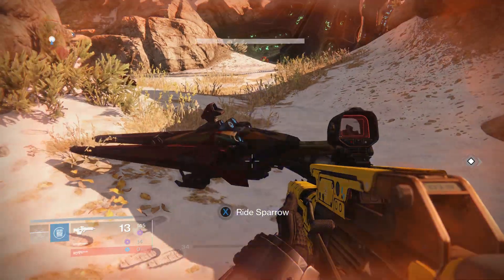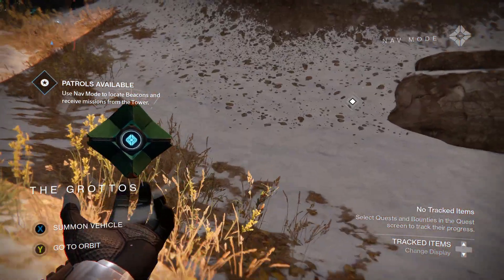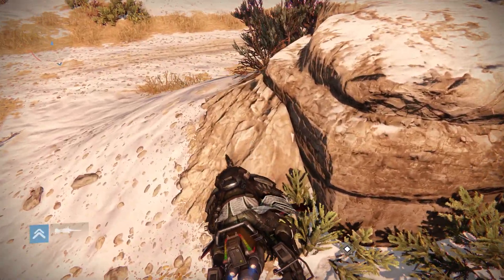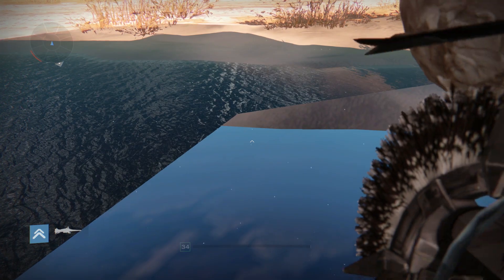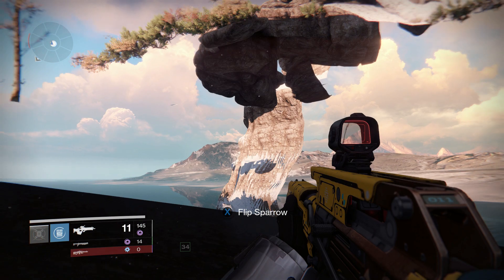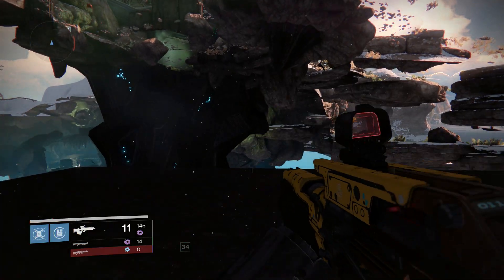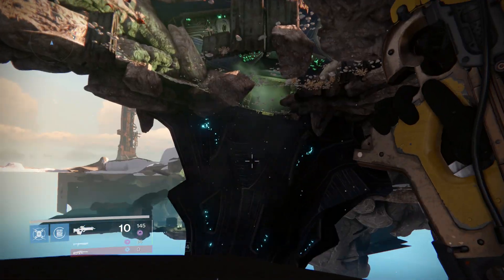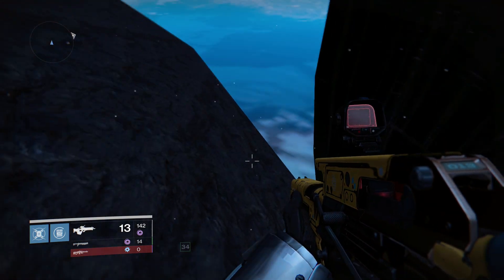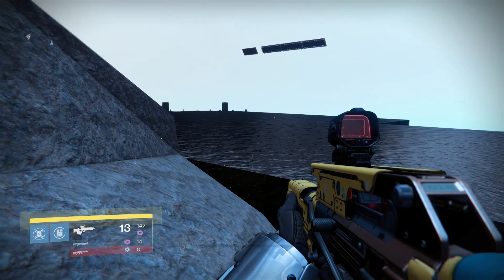You basically want to glitch through the floor there, so if you wiggle a bit more — there we are. Once you're through, turn around and go to — it's not loaded, but sometimes it does load if you move about. There we go. You basically want to walk towards where this big hammer thing is on the floor. You want to come down here and start walking towards this area — it'll load the new area.